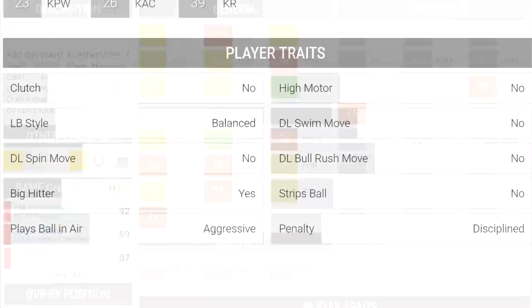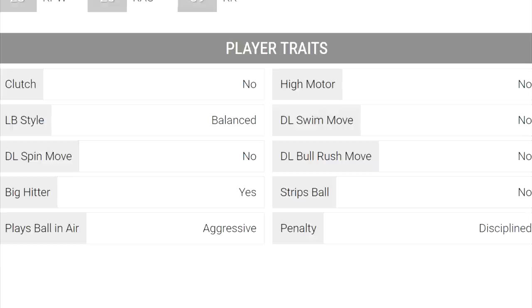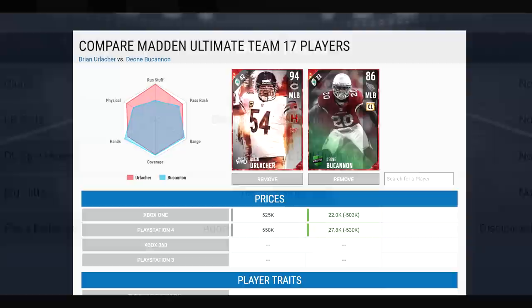Check out the player traits: Big Hitter — yes, very important for a middle linebacker. You want to be hitting those players, those wide receivers coming over the middle. And then he plays the ball in the air aggressively, which is also nice, especially considering he has such great jumping and physical characteristics in general.